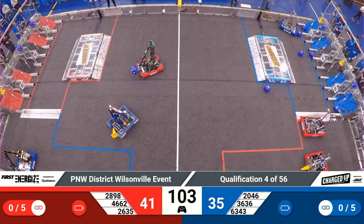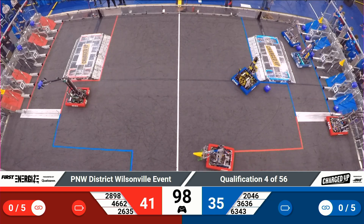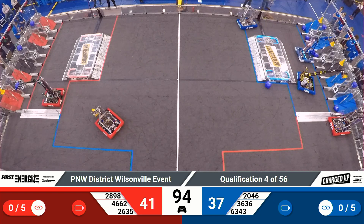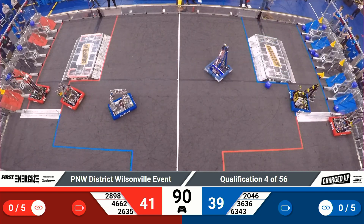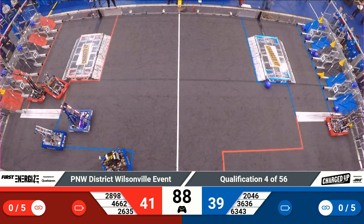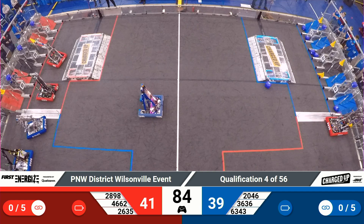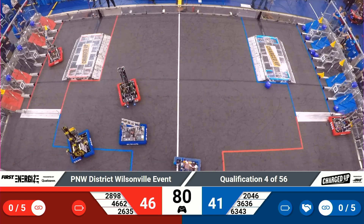Two Red robots down in the substation for the Red Alliance. It's 28-98 to have a cone and 26-35 looking to gather one from the double substation there. Right next to them, it's Bare Metal back — they've got a cone this time. That misses. Unfortunate to miss there. Bare Metal back on the single side substation, looking to collect yet another cone from the human player. 53-43 in the way.